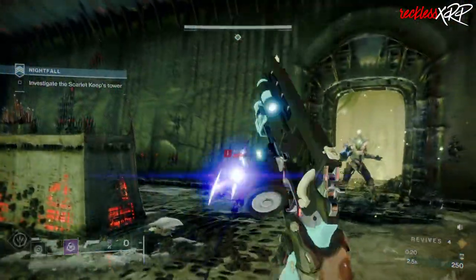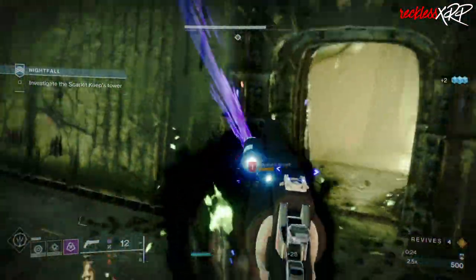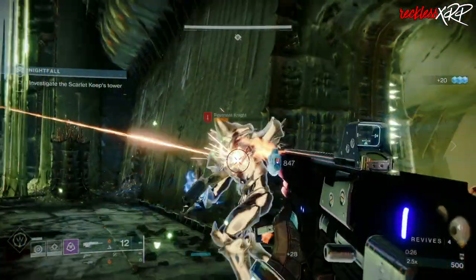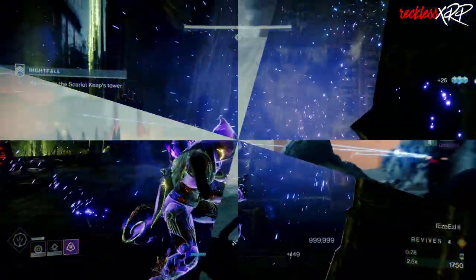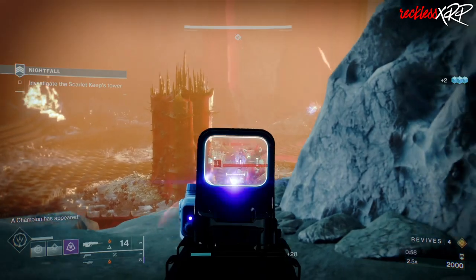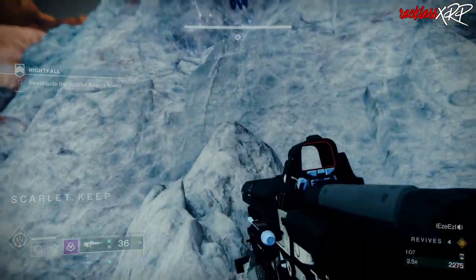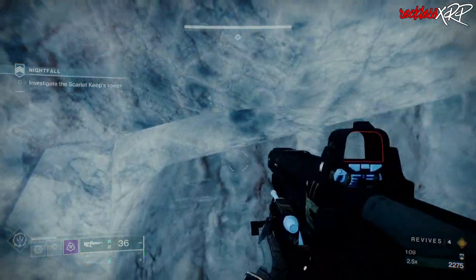For starters, load up the Grandmaster with all the required weapons, mods, etc. needed to get this GM done. In these first two small sections you'll need to kill a few of the ads. Once all enemies are dead, go ahead and scale up this wall to the top and then run to the other side.